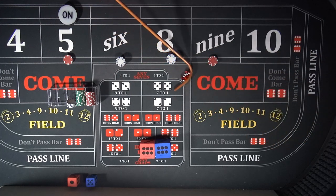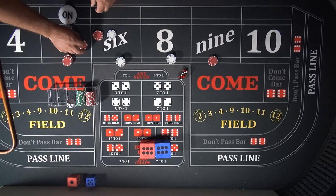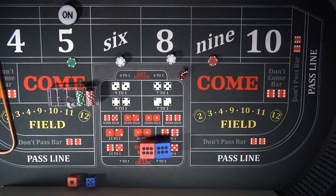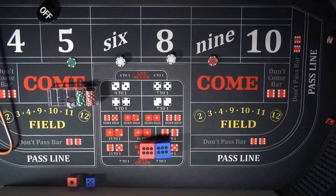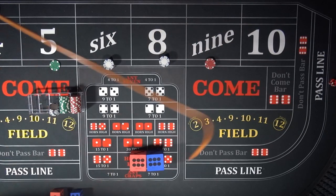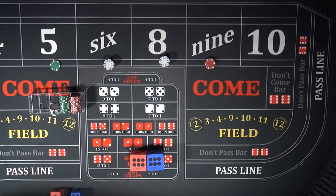That's going to be back on the five, which is the point — that will pay $21. As we said, we're going to make that a quarter, collect the rest of it, and put it back so we know where we are in profit. We'll exchange that out for a green chip. That is the point — let's turn it off. Next point is going to be a four, so we'll turn the point off and get ready for our next shooter.